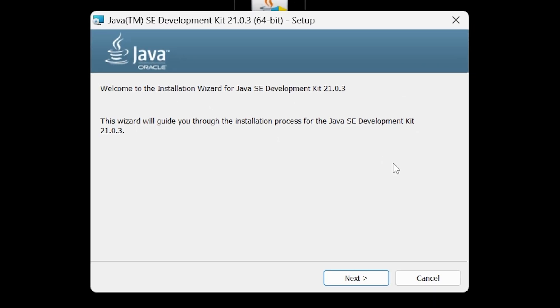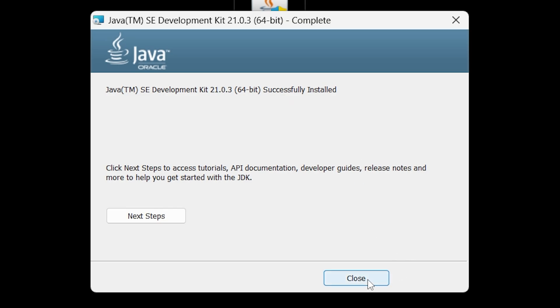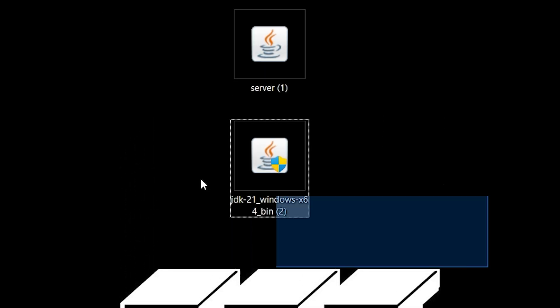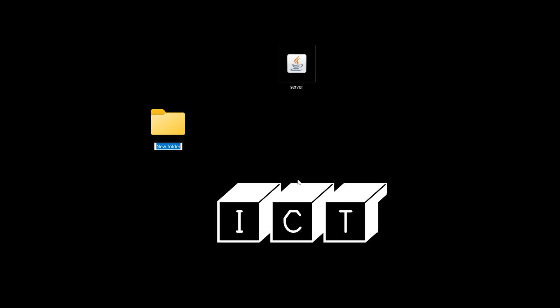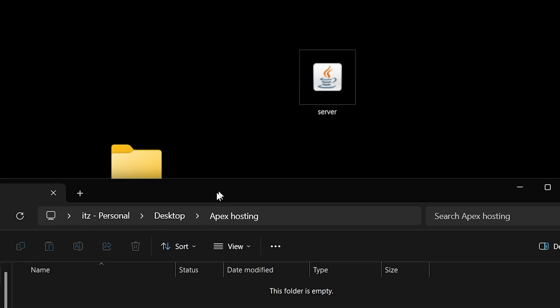To install Java 21, double-click the installer. You may get a prompt for administrator permissions — go ahead and allow it. Then click Next, click Next again, and wait for Java 21 to install. It's super simple. Once it's done, click Close and you can delete the installer. Now you'll have the server file — probably named something like 'server' — so right-click, make a new folder, and name it whatever you want. I'll name mine 'apex hosting.' Open that folder and drag the server file into it.